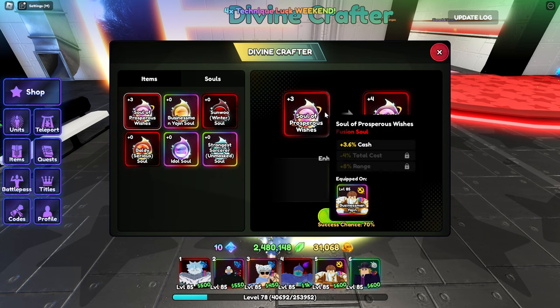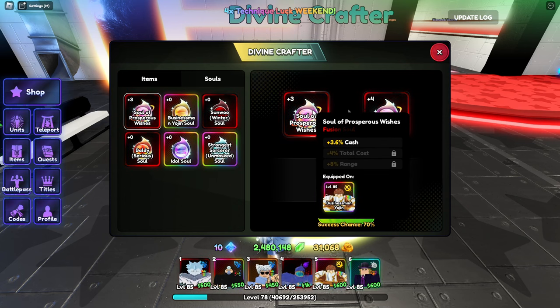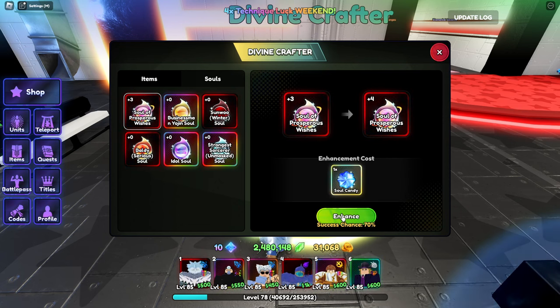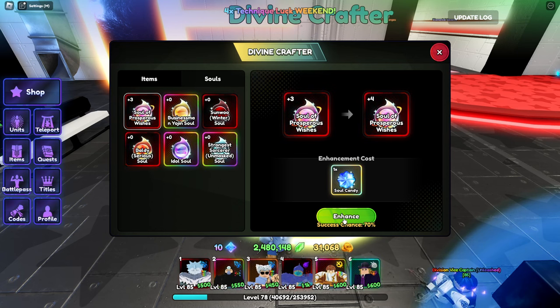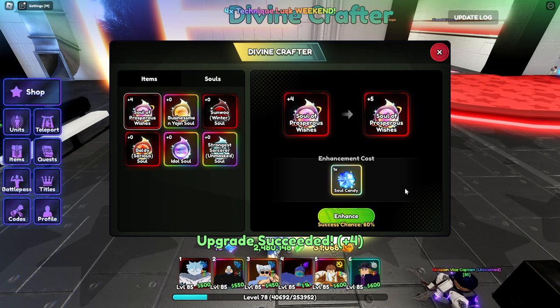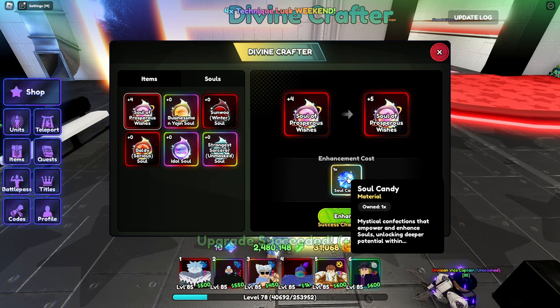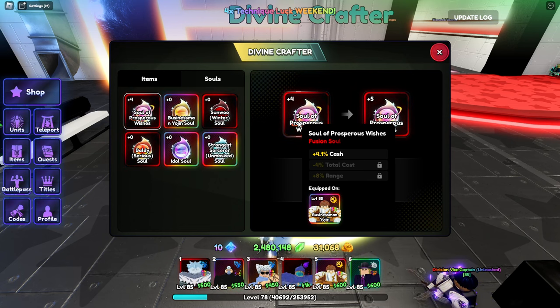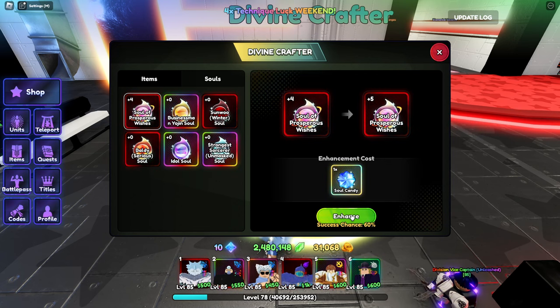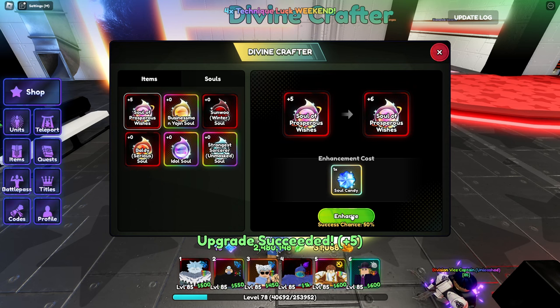We're trying to unlock all the stages - I haven't done it yet. So far I have three. Every time you use a soul it decreases the chance of success. We started at 100, then went to 90, but every time you fail it increases as well. So if I fail I think it's going to go to 75, but we succeeded. Let's see what it does now - it's still doing the same thing. Next: 60%. Let's see - oh nice.